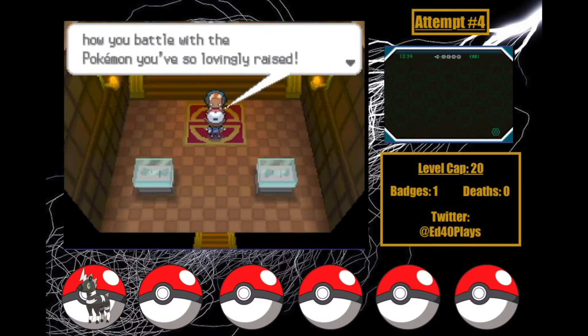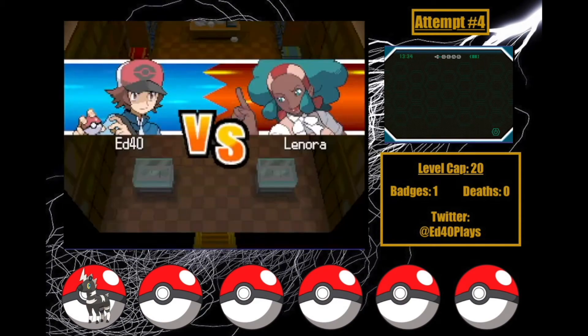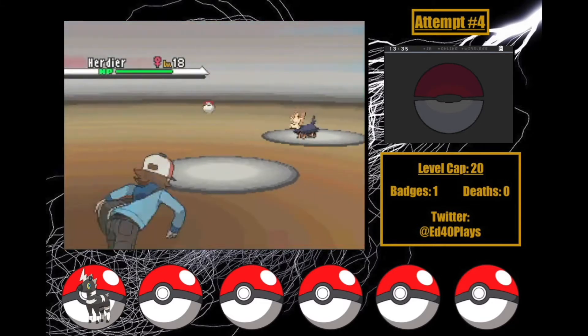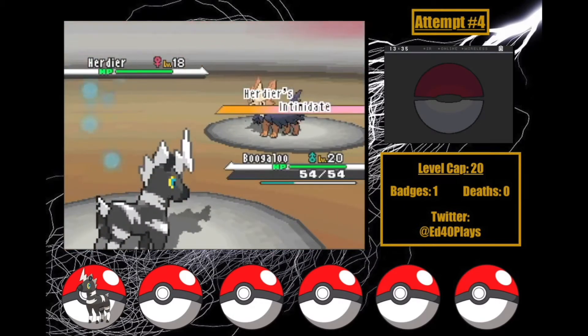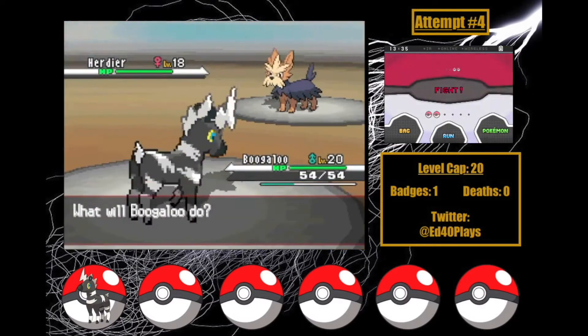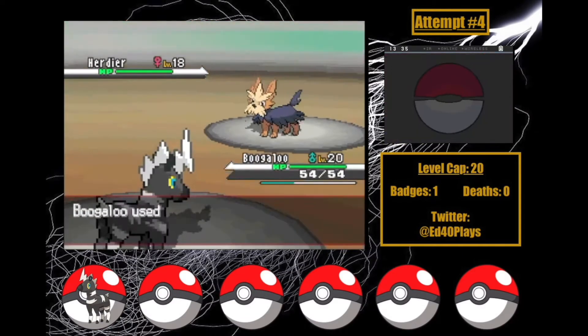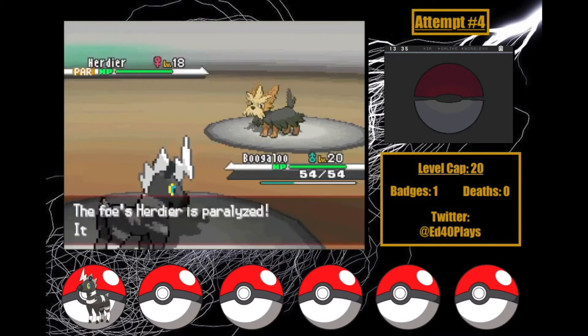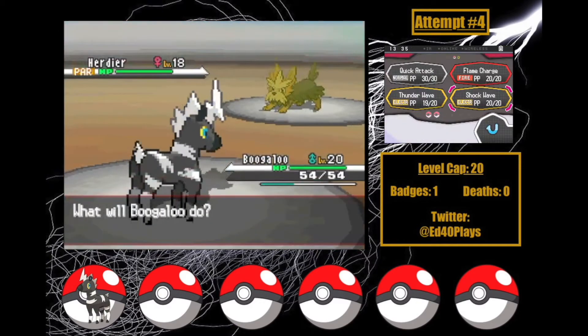Honestly, Lenora's just brutal — let's talk about why. In these games she's always a potential run-ender. Herdier and Watchog hit hard for this point in the game, with both having really high Attack stats and powerful moves. All it takes is a single Leer for any attack to become a one-hit KO on Boogaloo. Herdier's Intimidate means I have to rely on Shockwave to win and not Quick Attack or Flame Charge, but Shockwave is only a three-hit KO.